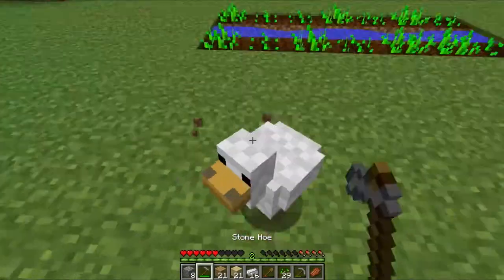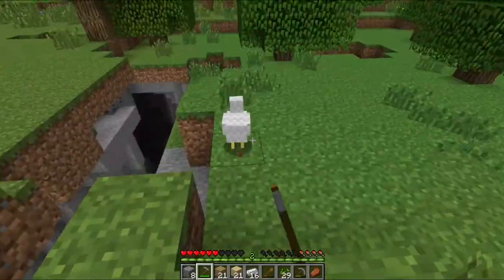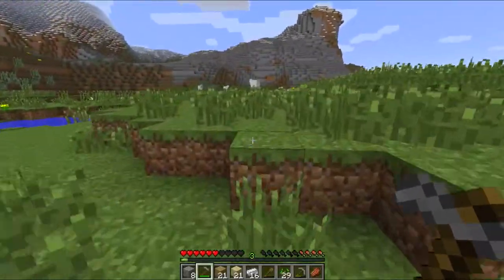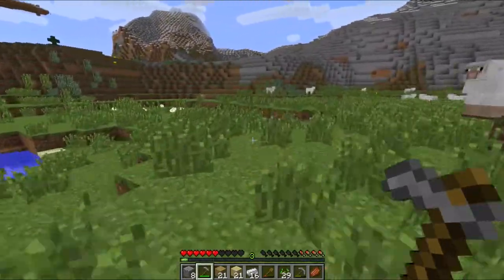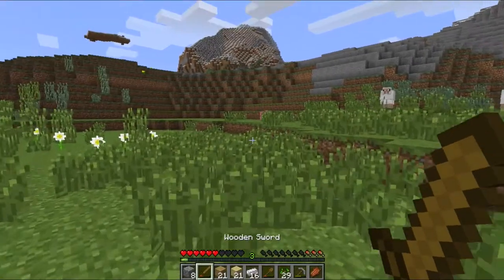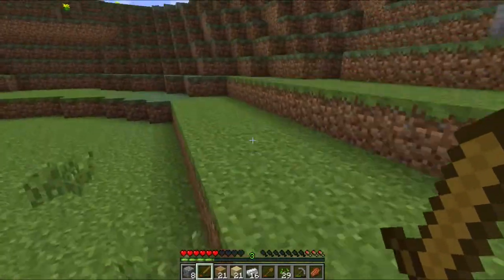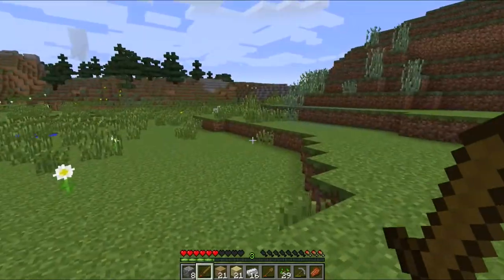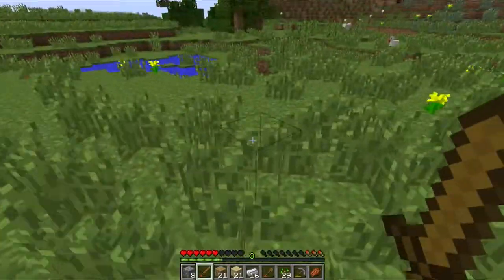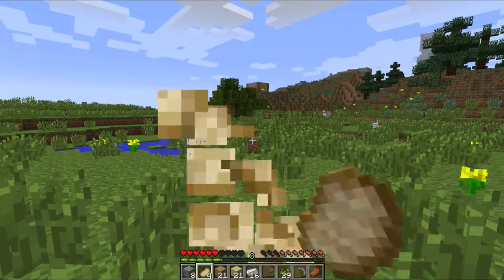I'm going to kill this chicken first. Stand still — I want your food! There we go, got some chicken for later. There's a pig over here and I'm going to get that pig with a wooden sword. Give me that pig — there we go, got some pork. Oh, there's another chicken. I lost my sprint — give me that chicken! Got two chickens. Oh, I forgot we had cooked pork chop already.